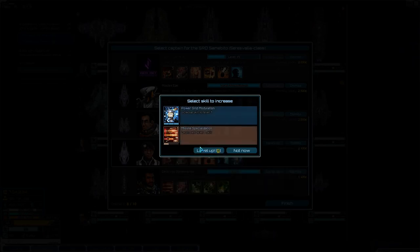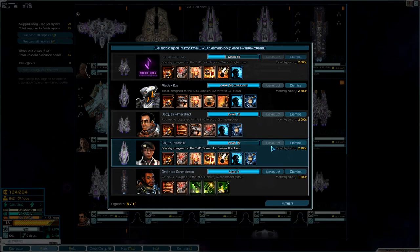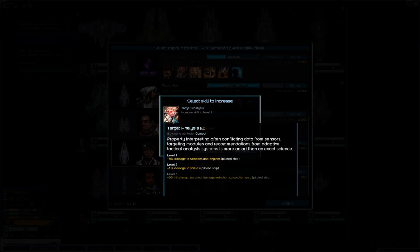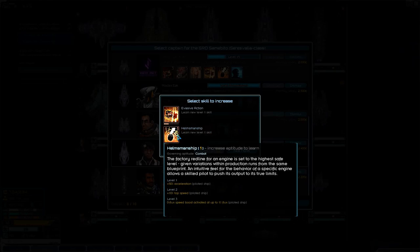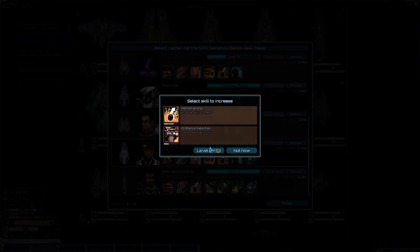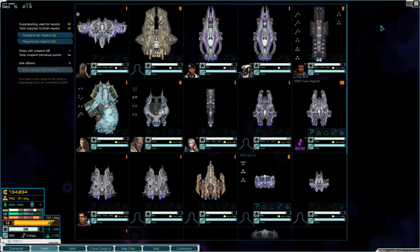You're gonna level up - you're gonna get combat endurance, combat endurance, combat modulation, evasive action - so you are at level 19. Then there's you - you're gonna get carrier, carrier, target analysis, power grid modulation, target analysis, missile specialization, power grid modulation, target analysis. I want helmsmanship because that thing is slow. You're now level 20 - that is insane, he leveled up quick!